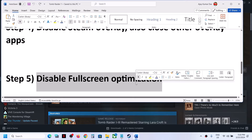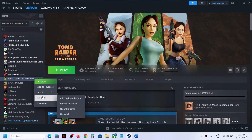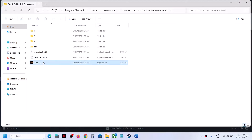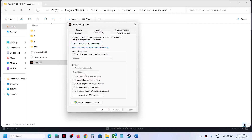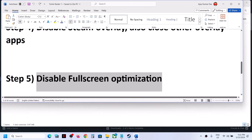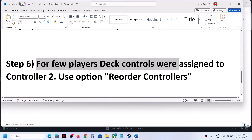The next step is to disable fullscreen optimization. Right-click the game in Steam, select Manage, then Browse Local Files to open the game installation folder. Right-click the game's exe file, select Properties, go to the Compatibility tab, and check the box that says 'Disable fullscreen optimizations.' Click Apply, then OK, and launch the game.